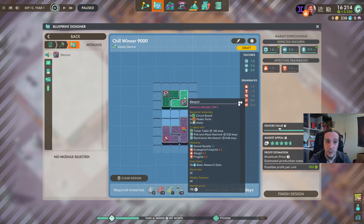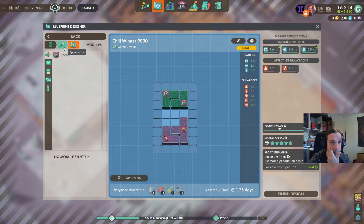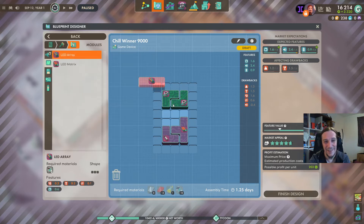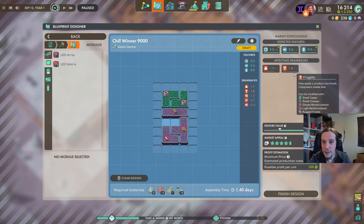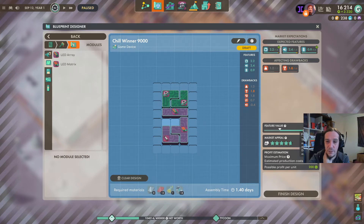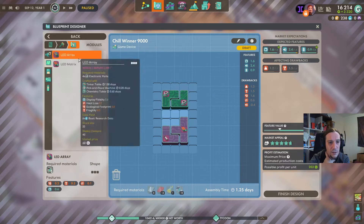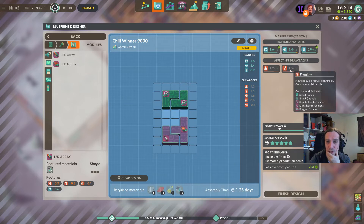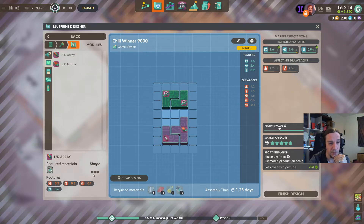The monophone speaker would definitely be cool to have already, but we're going to add that in the next version of the item. Let's punch in a LED matrix — but this thing is too fragile. We're only achieving a 4.7. We need more modern parts; we need to research modificators, but not yet. Now we've got this: 1.25 days of assembly time for the Chill Winner.